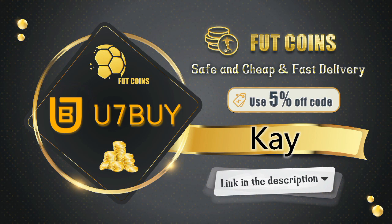If you're looking to buy some FIFA 21 Ultimate Team coins, look no further — U7Buy has the cheapest coins out there. The transactions are safe and you'll receive your coins within a blink of an eye. Use code K for a five percent discount; the link is in the description.